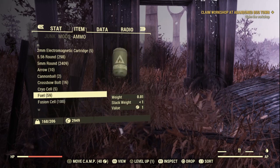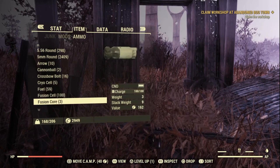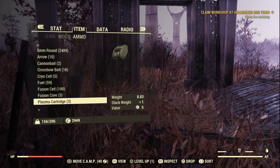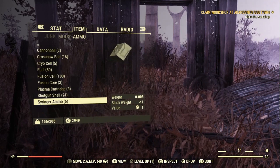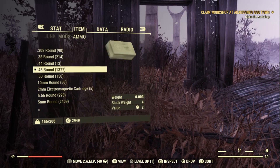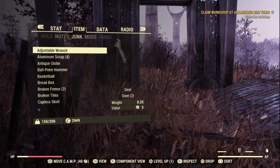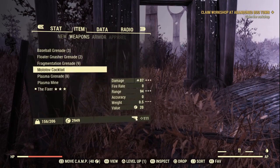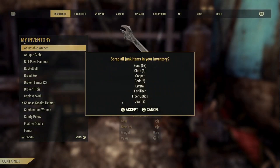We got 10 arrows, two cannonballs, 16 bolts, five cryo cells, 59 fuel — that's also something you can get a lot of — 100 fusion cells, three fully loaded fusion cores, six missiles, three plasma cartridges, 24 shotgun shells, and five syringe ammo. We've done pretty good — just looking at what we've got here, we've got well over 3,000 caps worth of ammo. You're going to make anywhere between four and five thousand caps per hour here.